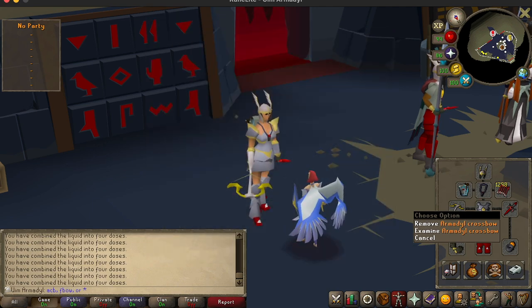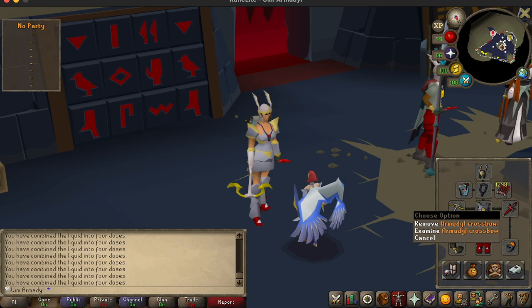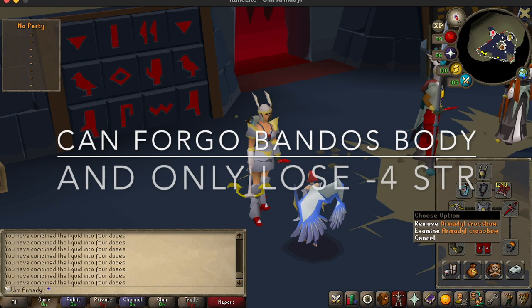There's an alternative to bringing Armadyl, and that is to bring Full Crystal — especially if you have Bow of Faerdhinen, because that will increase its damage. But the most important reason to bring Crystal is for fewer switches. Crystal Armor does not have any negative melee bonuses, which makes it very good. So if you don't want to bring it, don't bring the Bandos platebody — it's only plus four strength.